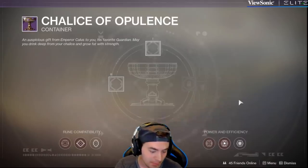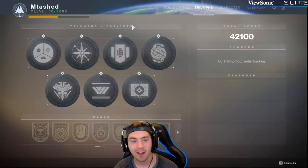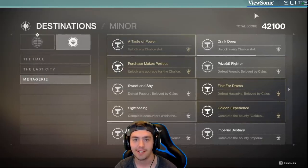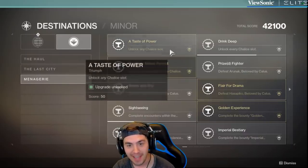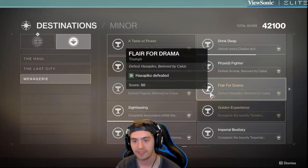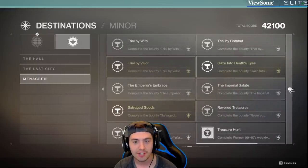The big one — the big Puba — the one I never expected, is actually Triumphs. If you go into Destinations, go into Minor, and then Menagerie, you can get 500 Imperials each one. Every single one of these has 500 Imperials, and they're easy. Defeat Hespiko, Beloved of Kallus — I think that's one of the bosses. Boom. Done.